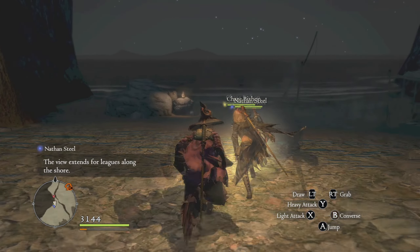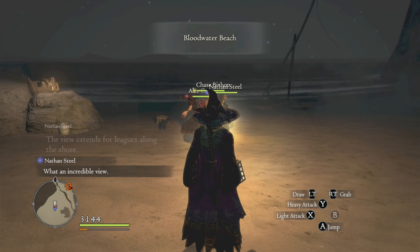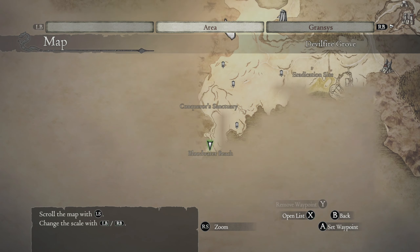Here we are - there are a couple of escort markers. This is where Bloodwater Beach is - the place we just passed was Conqueror Sanquari. So this is Bloodwater Beach and we're going to try to get some fish from here. There's probably two spots here - do I see any fish jumping? I'll get my pawns to do the fishing so I can keep my lamp dry.